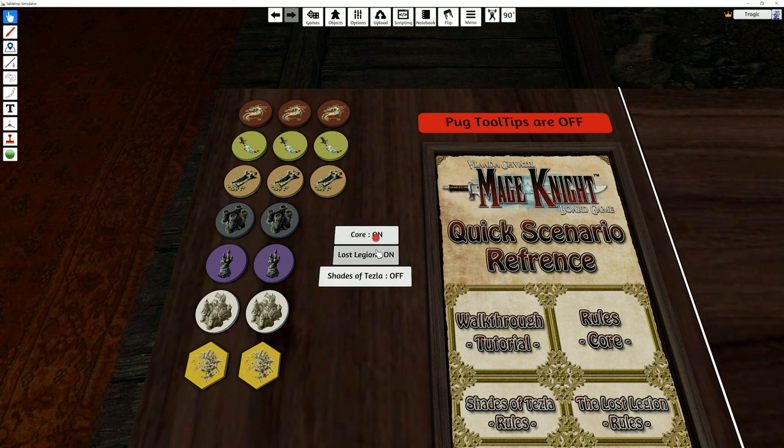Over here you've got your pug selection. By default it's got Core and Lost Legion, which is the designer-recommended way to play, but if you want to turn off Lost Legion or turn on Shades of Tesla you can. I'm just going to leave it default.